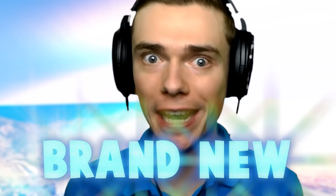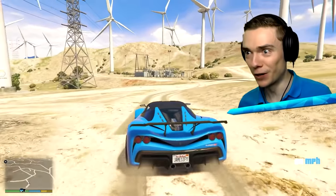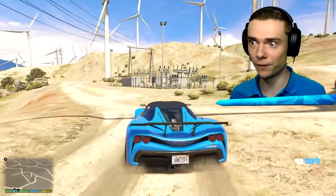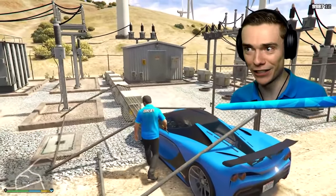Today we are going to look for brand new elemental siren heads in GTA 5. The first one should be hiding right over here in the power plant, because the first siren head is made out of electricity. That's a brand new element we have never seen before.